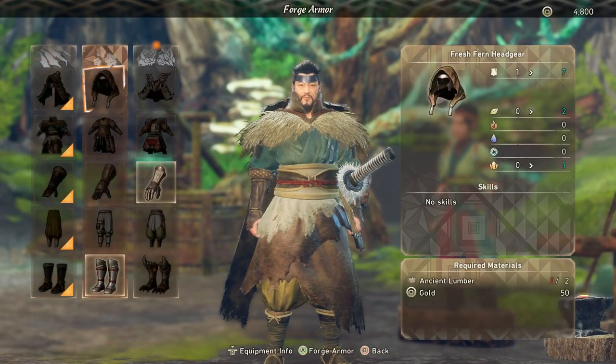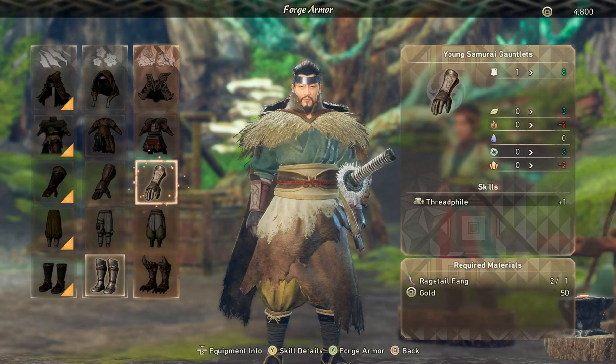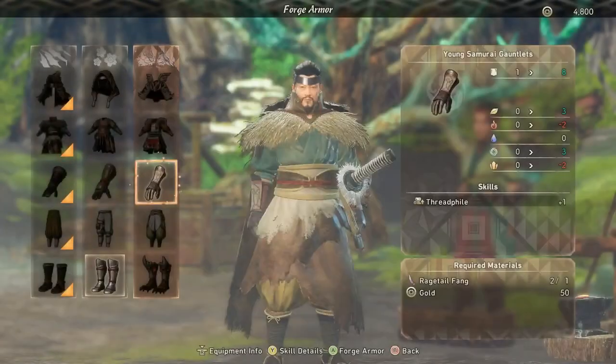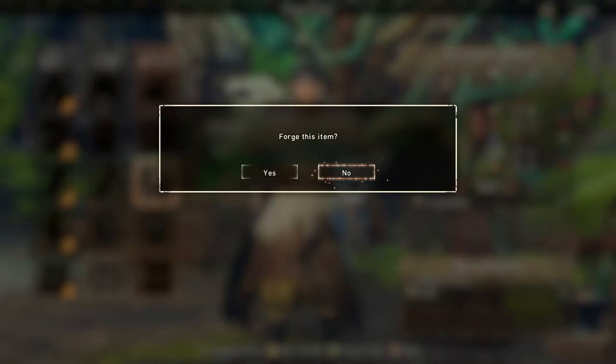As well as forging weapons, you can also forge armor. If you buy the big edition of the game, you're going to get two full armor sets. When you go into the armor menu, you'll be able to craft new armor using materials you get from kemono and things like that. The armor, as well as the weapons, are going to have skills with them — such as stopping you from being poisoned as quickly — and other things that are going to help you with your progress through the game.